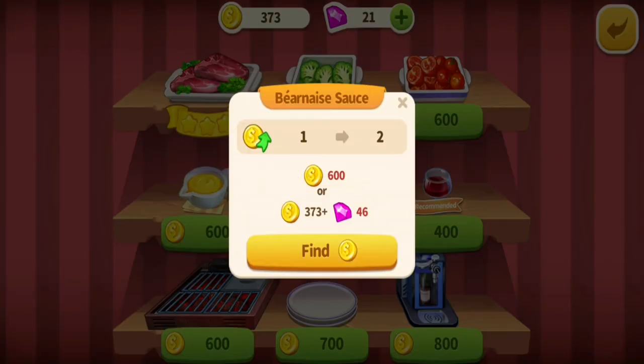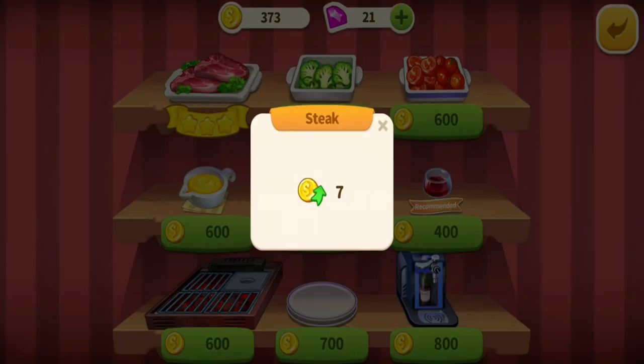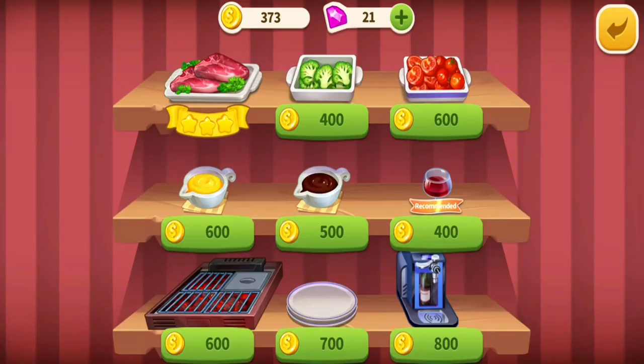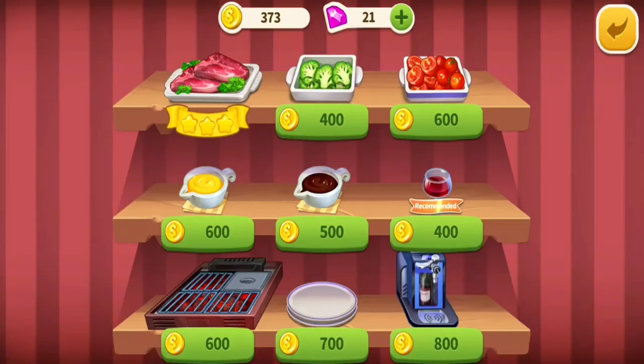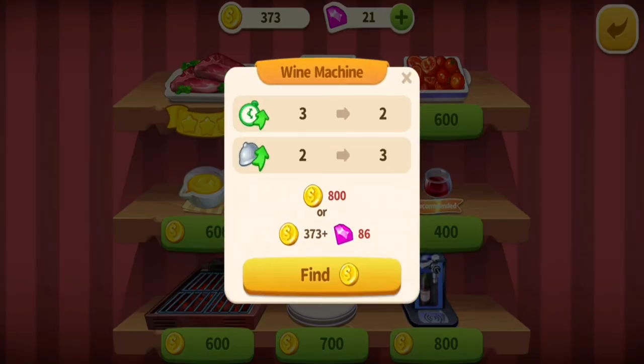You also have the burning sauce. The ingredients in this stage include steak, broccoli, tomato, burning sauce, barbecue sauce, wine, the steak grill, the steak plate, and the wine machine.